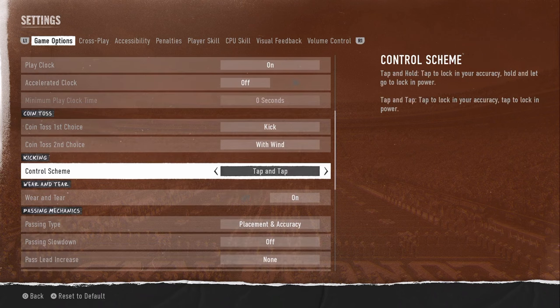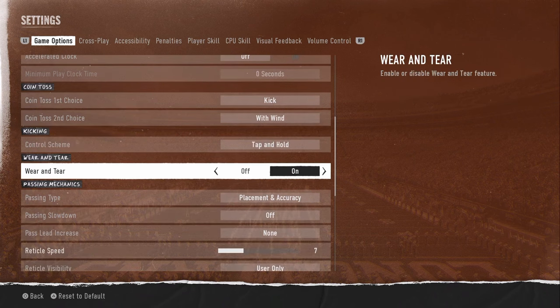Kicking scheme — you want tap and hold. This is really hard; I'll have tip videos on that on this channel. Wear and tear, I'm going to turn this off, but since it's on in online gameplay, you might as well leave it on.